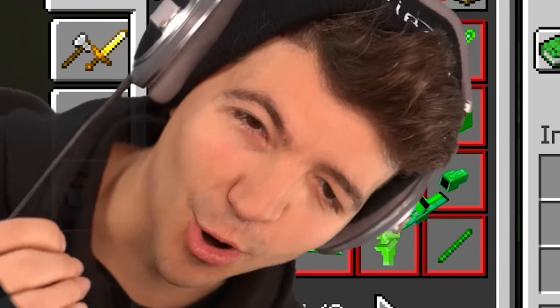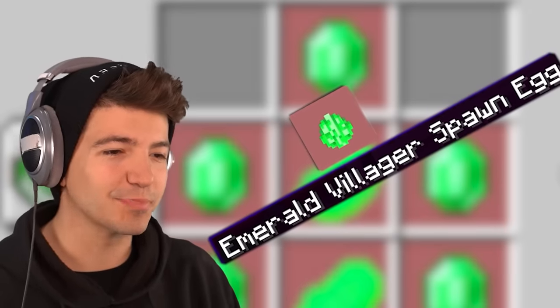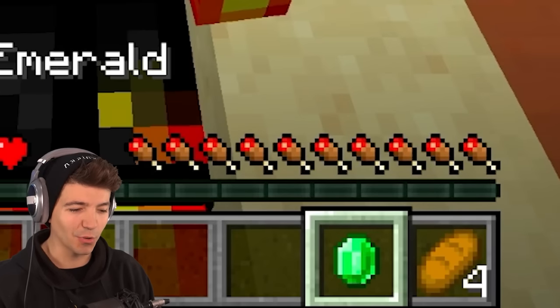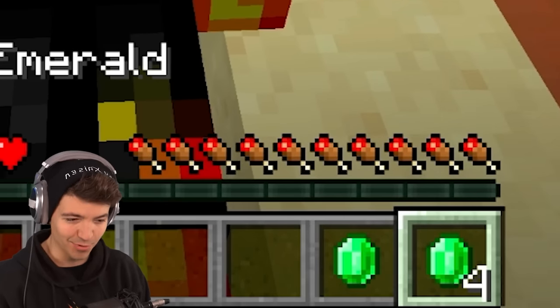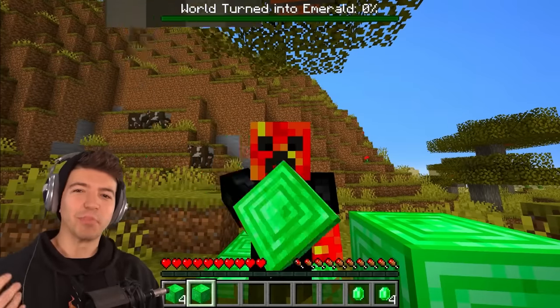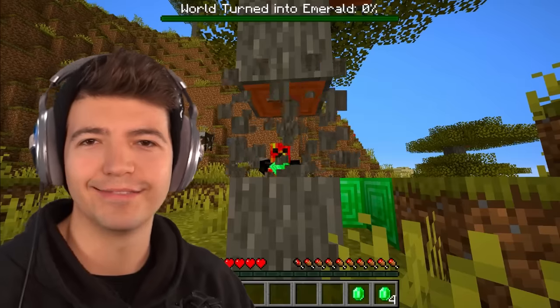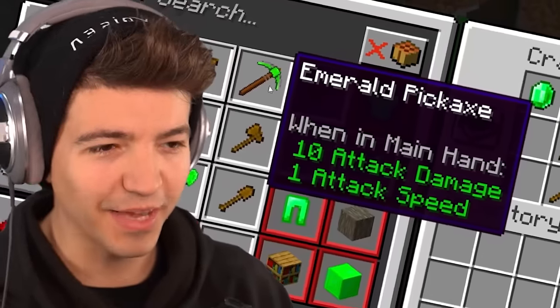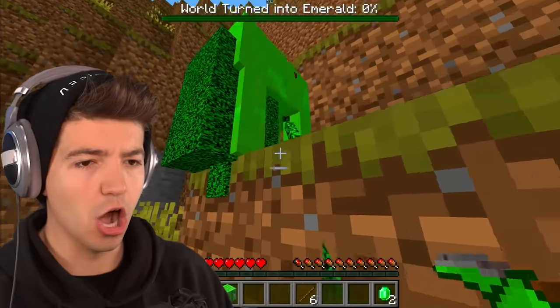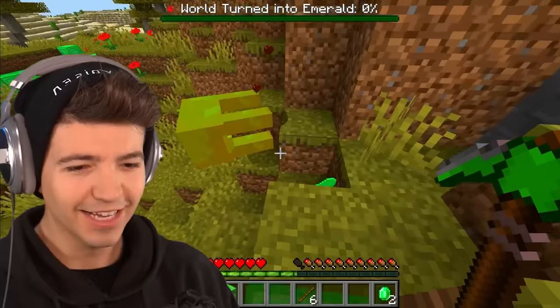We have so many different items and I don't even know where to start — I'm overwhelmed. Emerald villager spawn egg, emerald beef, and anything in my inventory that I touch also turns to emerald. Where's the beef? I don't know what the emerald pickaxe is — it's 10 attack damage, so I don't even need to make a weapon.